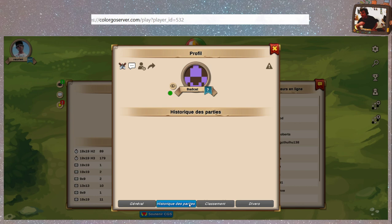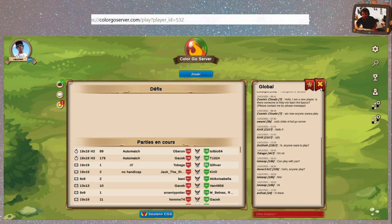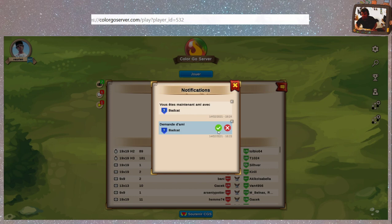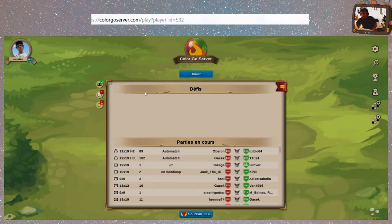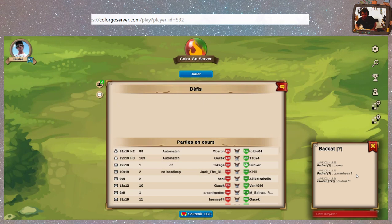Il vient d'arriver, le petit BadCad, et déjà on le demande en ami. On revient au chat. On peut virer le chat — dans ce cas là on a qu'une seule fenêtre. On regarde nos notifs. Il y a un petit message de BadCad qui me fait un coucou. Et si je remets le chat, ça se chevauche un petit peu — c'est pas si grave.